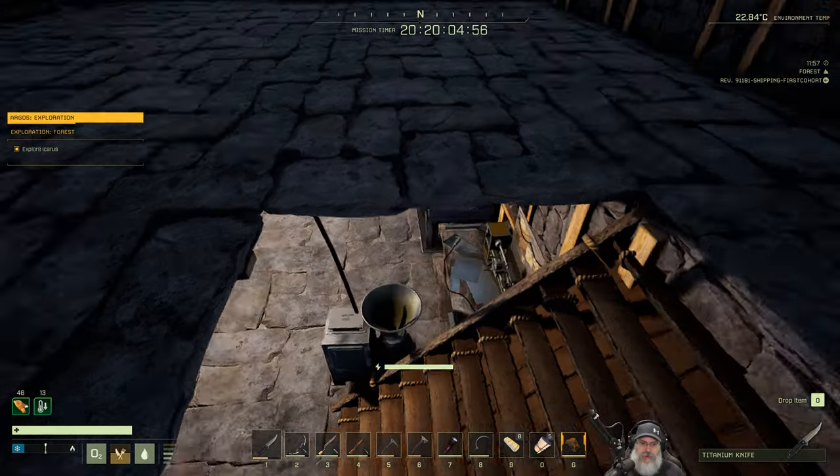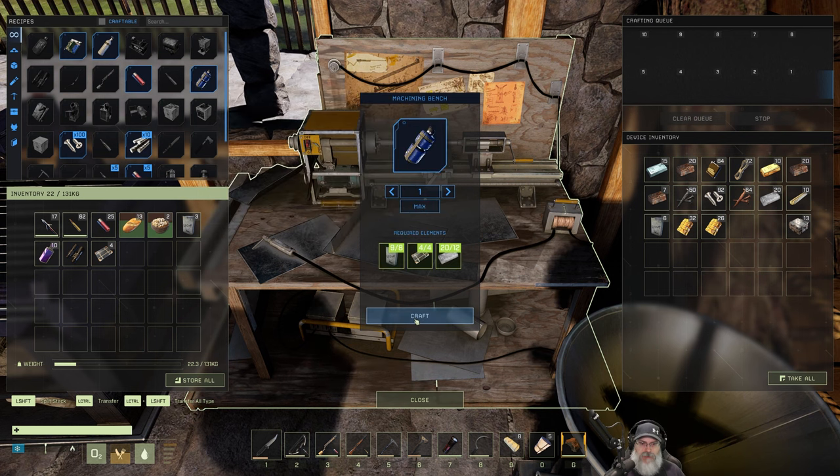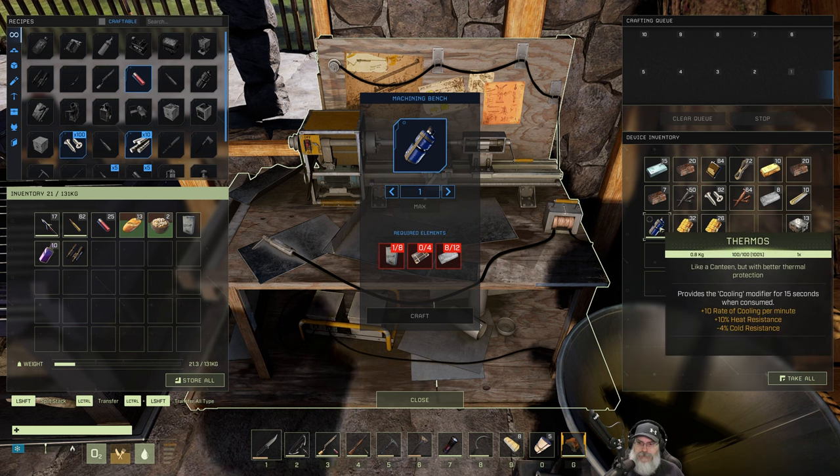One of the updates: I made the carpentry bench so I could make refined wood, because I needed that for my new kitchen stuff, which I'm going to show you. And then I made the glassworking bench. In here I made a bunch of jars for cooking purposes, because we're going to be able to make jam and other stuff. I think that's all we need for the thermos.